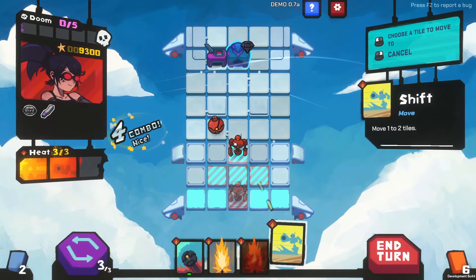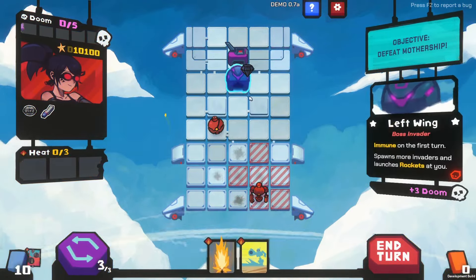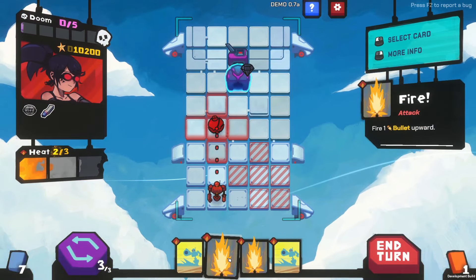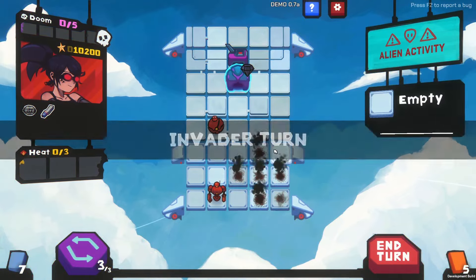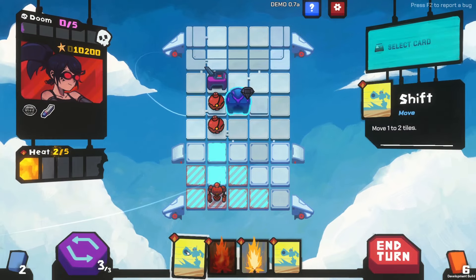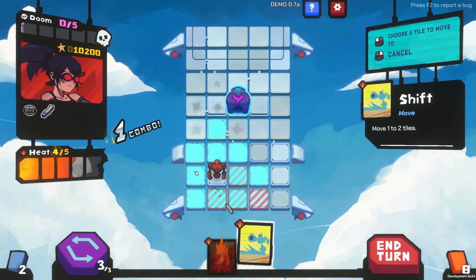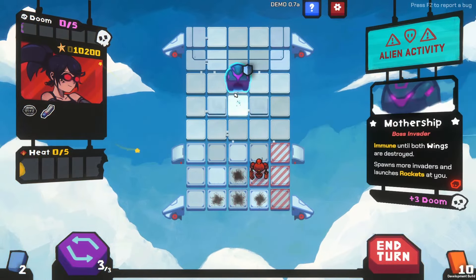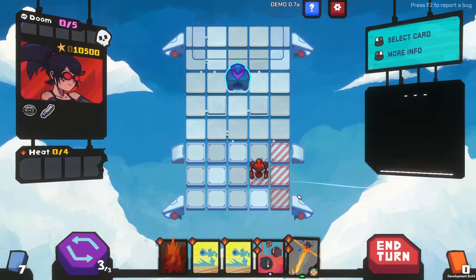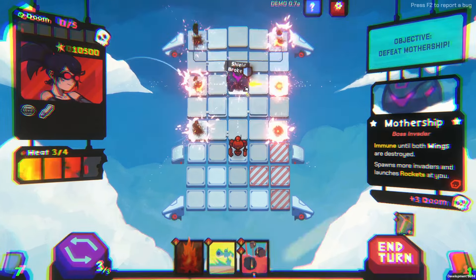We're going to move here and end our turn. I see how it is — just going to have to move this turn, nothing wrong with that. There we go. Now we've got to break their shield. Let's do it — fire! There we go, we beat the first boss. This is a fun little game.